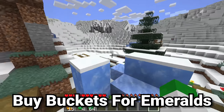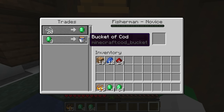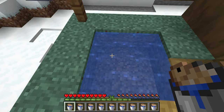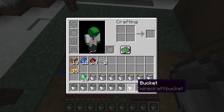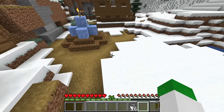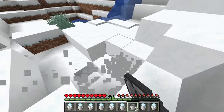Some villager trades are decent, but some of them are absolutely fantastic — and that's where we get to the trade from the fisherman. As its starting trade, with no leveling required, we have a bucket of cod for three emeralds. The cod is not the important part at all; it's that once we get rid of the cod, we still have the bucket. So this is really a trade to get three iron in the form of a bucket for emeralds. With discounts, this becomes one emerald for three iron, which is an exponentially good trade — and tons of buckets are really necessary, for example to pick up powdered snow in a snowy biome.